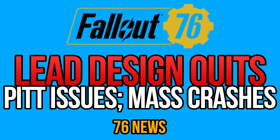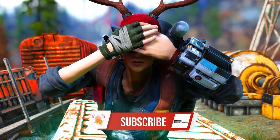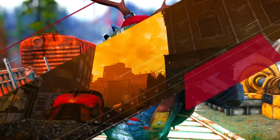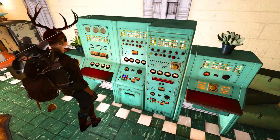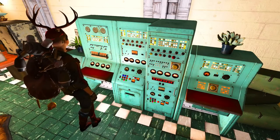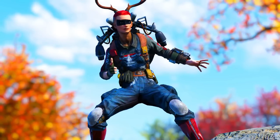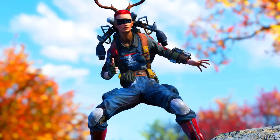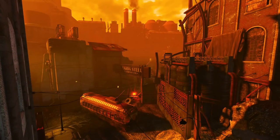Hello everyone, welcome back to another Fallout 76 video. I have a lot to report today since a lot has been going on ever since the Pit DLC went live last week. For starters, the 76 Elite design is no longer working for Bethesda, a new crash wave has been pestering players across all platforms, and the Pit can become a true nightmare to endure due to so many issues. In this news, I will also show you a new Pit objective maps and go over several hotfixes which went live in the past few days. Moreover, I will talk about a new issue affecting workbenches, and a concerning exploit which seems to be back.